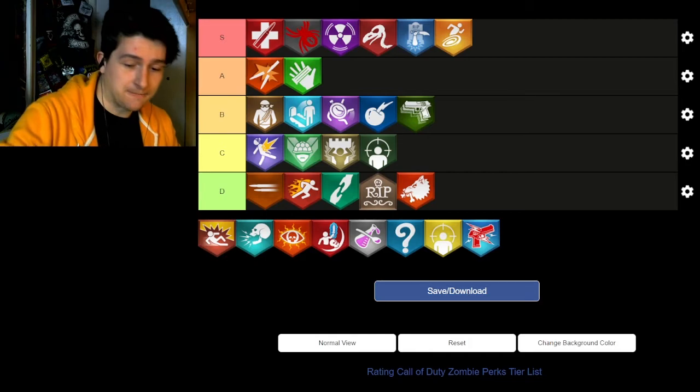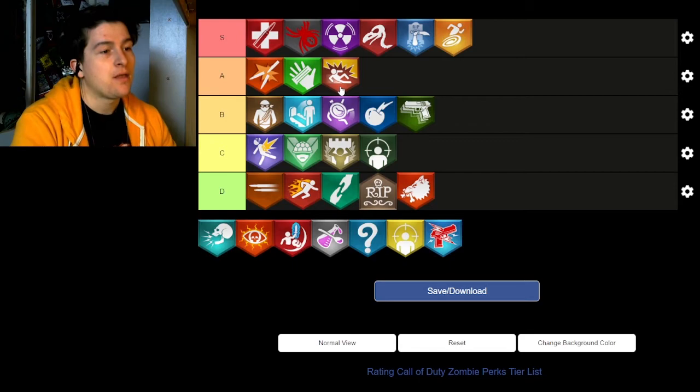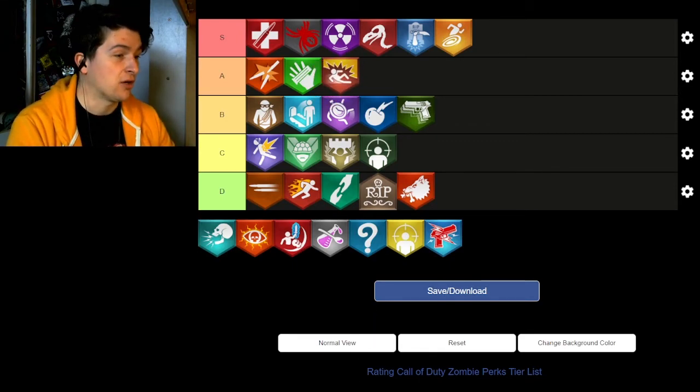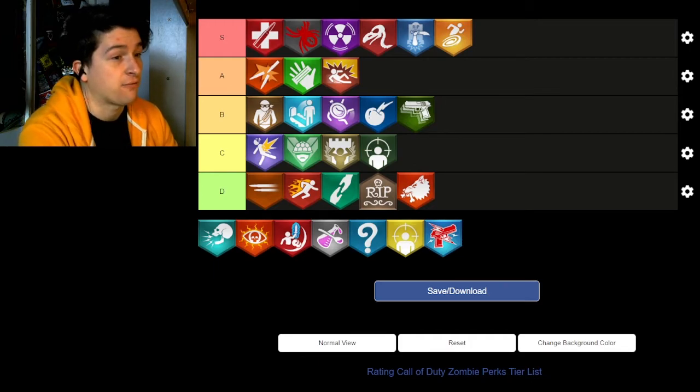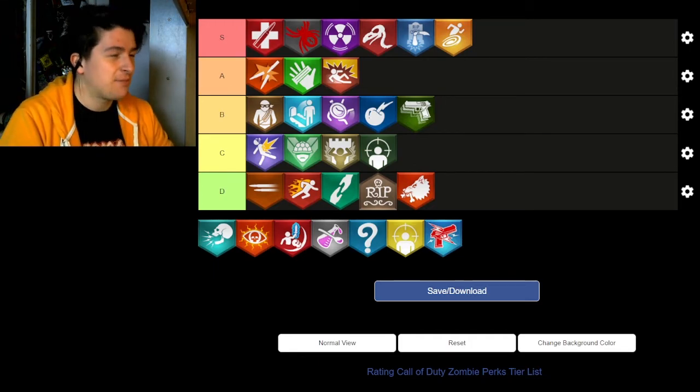PhD Slider goes in A tier for the same reasons I love PhD Flopper. The only reason it's not S tier is the cooldown on the slide effect — you can't skid into zombies every time you slide, which makes sense balance-wise but keeps it from being S. It deserves A but not S for that reason.